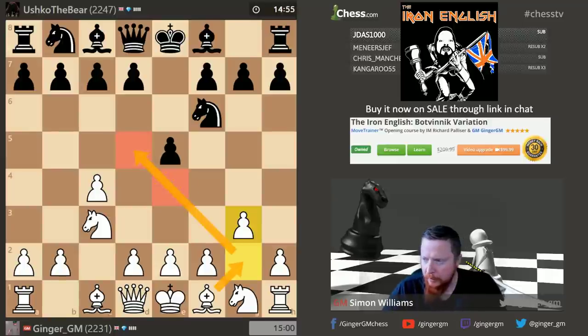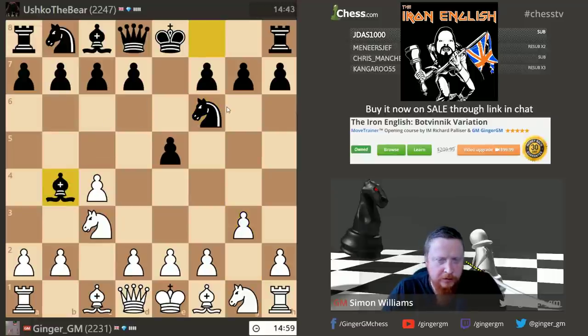I want to break this down into two stages. Of course you have to adapt to how your opponent plays, but the good thing with the English — a bit like the London System — is you don't have to spend as much time at the start of the game working out various plans, because you do the same sort of thing against most options.